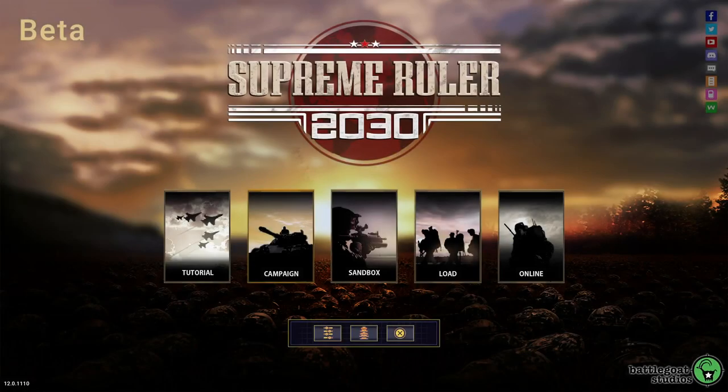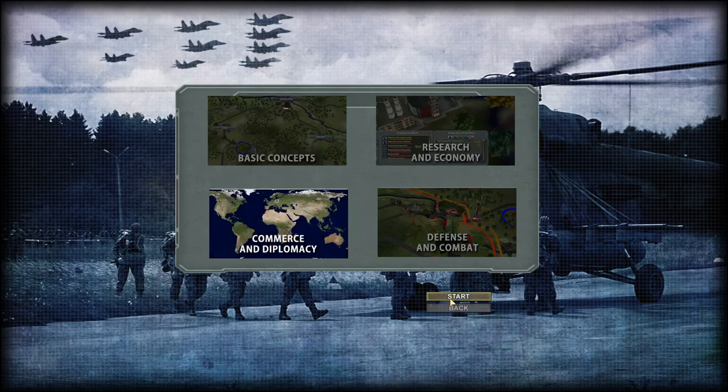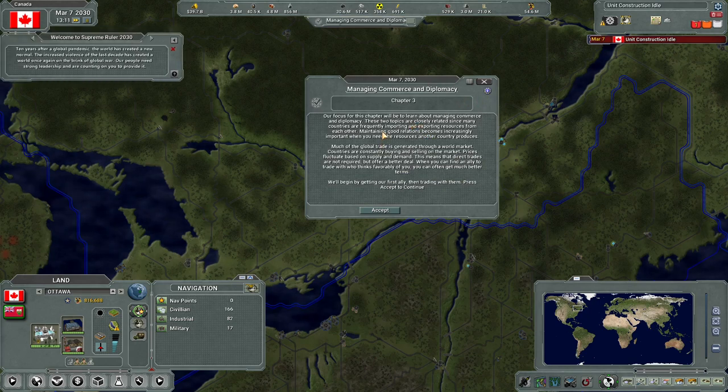Hello and welcome back to our Supreme Ruler 2030 let's play. In this episode we're going to be doing tutorial 3. We did basic concepts, research and economy, and now we're doing commerce and diplomacy. We got a ping noise - all right, learning about managing commerce and diplomacy.